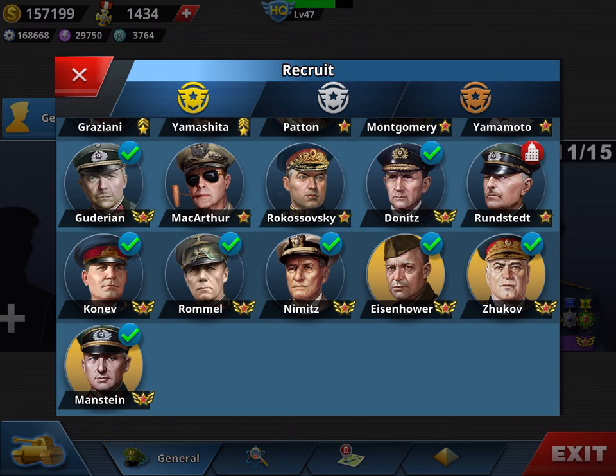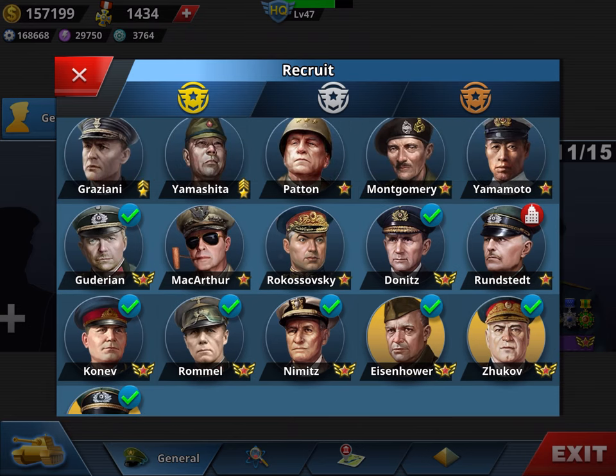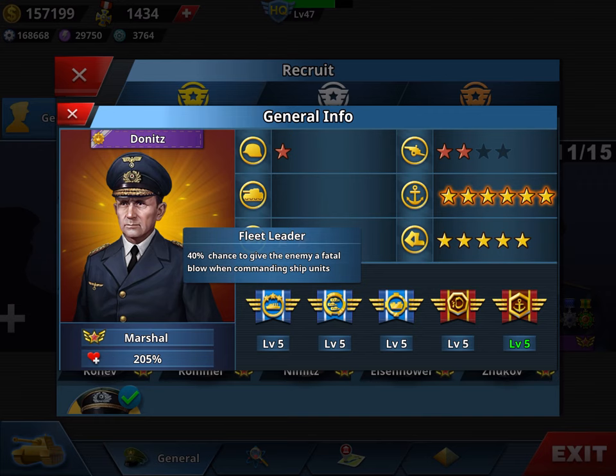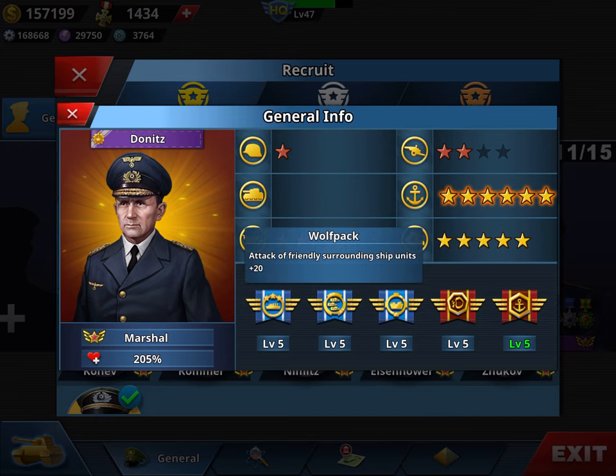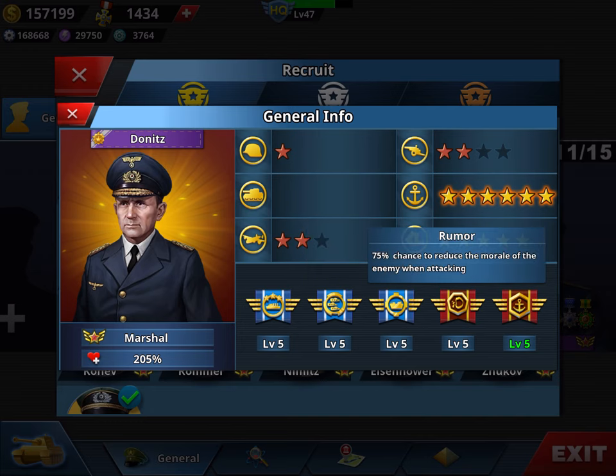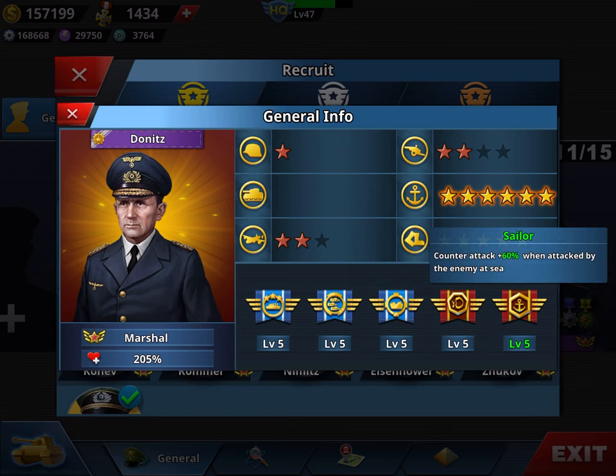Donitz is a great navy general — very fast at five star mobility, maximized. He has Fleet Leader, which is critical for navy, Wolfpack, and Depot Ship. Depot Ship is very useful especially in conquest — every turn his health level gets 15 points added back, a bit like the ambulance in European War. I also put Rumor and Sailor on him, which gives a counter-attack when attacked at sea.